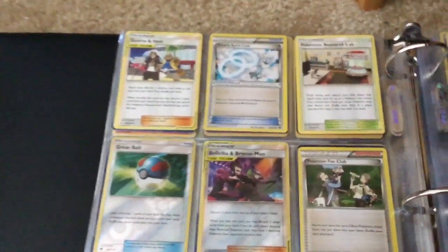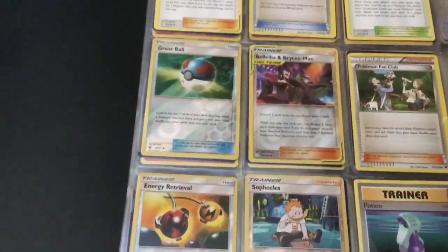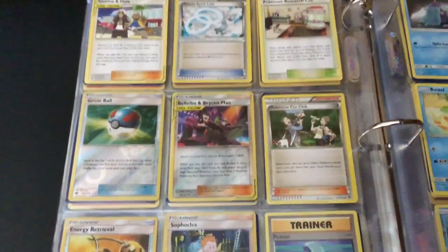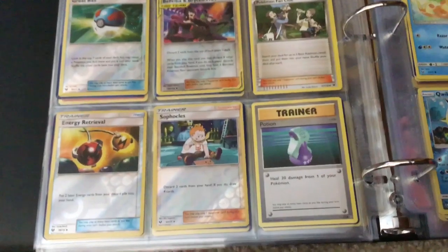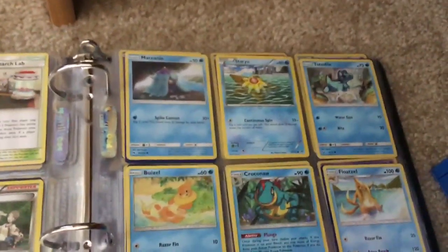And then we have Guzman, Holo Tag Team, Altaria, Sprint Link, Pokemon Research Lab, Great Ball, Beloba, and Brysman, Reverse Rare Tag Team Trainer, Pokemon Fan Club, Reverse Rare Energy Retrieval, Spockles, Evolution Trainer Potion, Moraney, Star Heal.